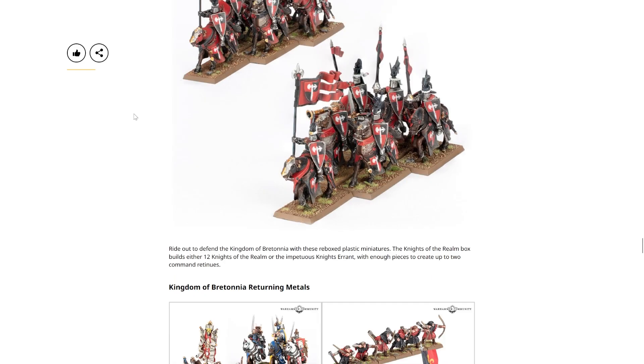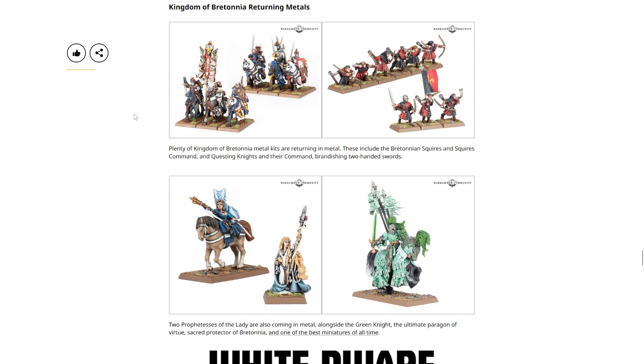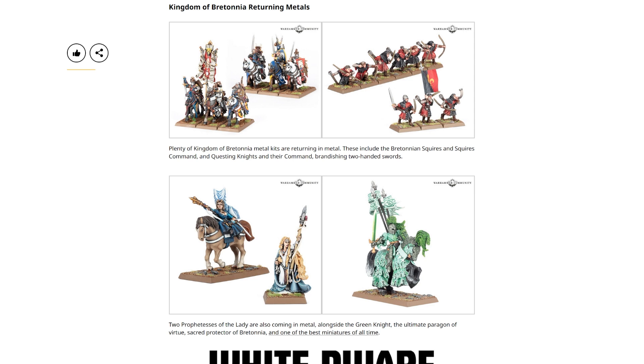Following that, we've got Knights of the Realm — the lads on horsies. Ride out to defend the Kingdom of Bretonnia with these plastic miniatures. The Knights of the Realm box builds either 12 Knights of the Realm or the impetuous Knights Errant, with enough pieces for up to two command retinues. I can also see purchasing this. We've got some Kingdom of Bretonnia metals as well — plenty of metal kits returning, including the Bretonnian Squires and Squires Command, Questing Knights and their Command brandishing two-handed swords, and two Prophetesses of the Lady alongside the Green Knight. The Ultimate Paragon of Virtue, sacred protector of Bretonnia — one of the best miniatures of all time. Almost as good as old-school Nagash.